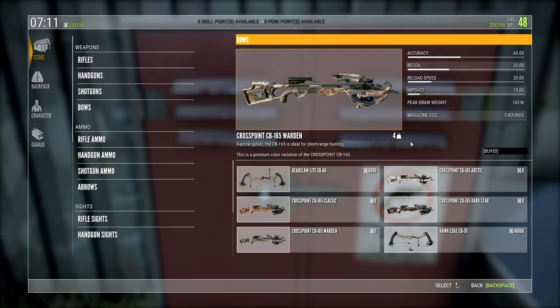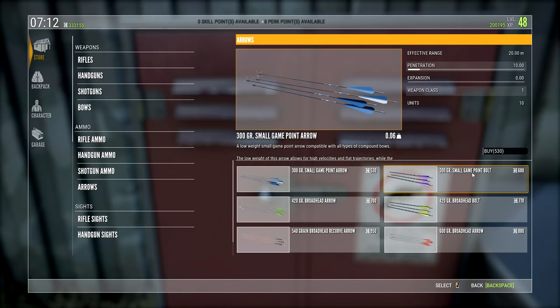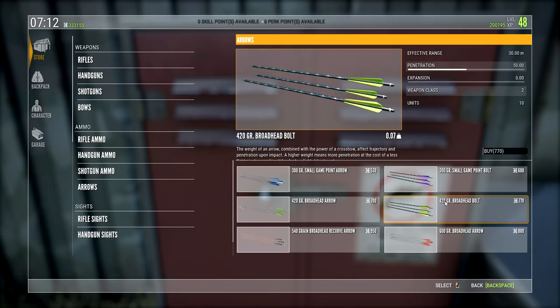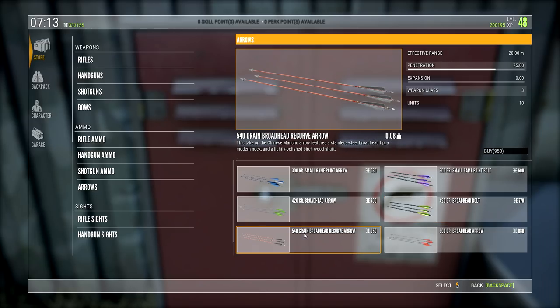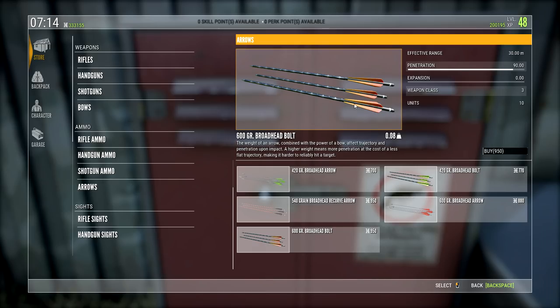The mag size is five for all of them. They've also added different arrows — small game point bolt and other options. We've got different broadheads too. There's a 540 grain broadhead, and for the recurve bow there's also a 600 grain broadhead bolt — it's got a really cool color to it. I'll be careful to call these things bolts and not arrows when firing from a crossbow.